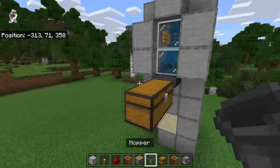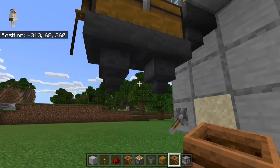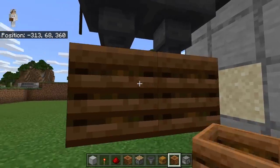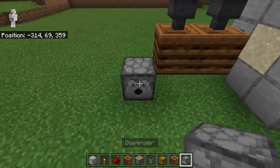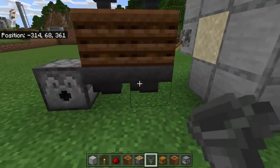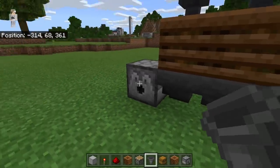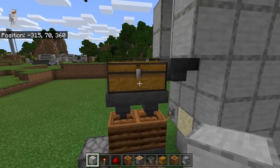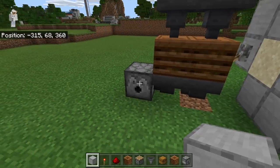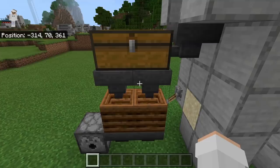The next step is to come over here. Now crouch down and place 2 hoppers below the chest — make sure the nozzles of those hoppers are pointing downwards. Now crouch down and place a composter below each hopper. Then place a dispenser at this spot, making sure the dispenser is facing this way. Now come over here, crouch down and place 2 hoppers next to the dispenser. Make sure the nozzles of both those hoppers are pointing towards the dispenser. This will be the bone meal conversion system: kelp will be funneled from the hopper into the chest, then into the composters. Whenever a composter is full of kelp, it will convert the kelp into bone meal, then the hopper below it will send that bone meal into the dispenser. This system has 2 composters because one composter is not fast enough to keep up with all the kelp produced.